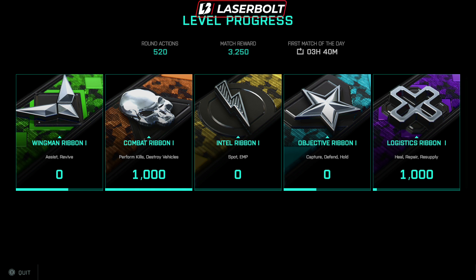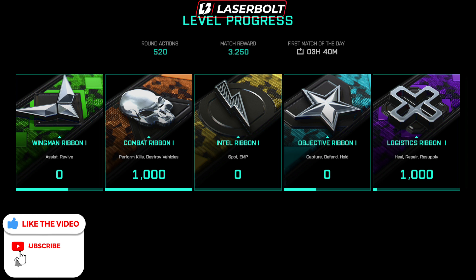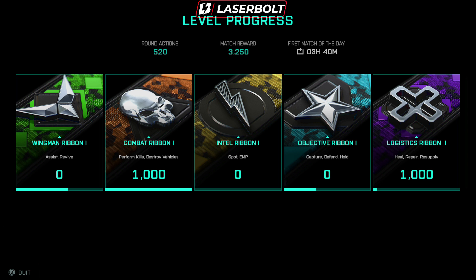Number four is the Intel Ribbon. You obtain this by destroying enemy drones and spotting enemies. This is super easy — all you have to do is spot one enemy and you unlock the Intel Ribbon. Destroying drones can be a little more difficult, but spotting an enemy is quite easy because before you even shoot or kill them, you can easily spot them first.